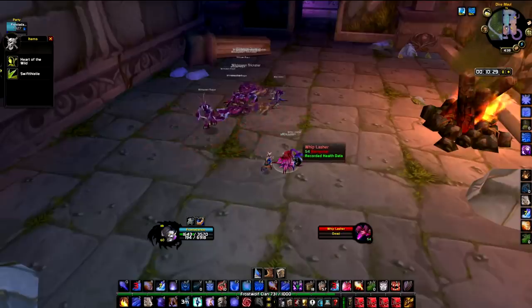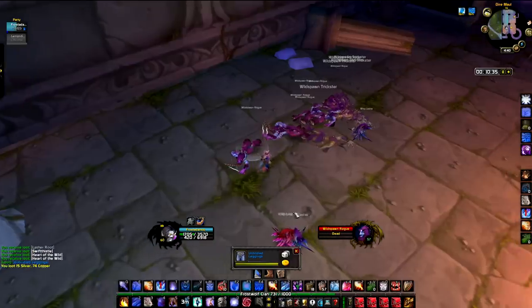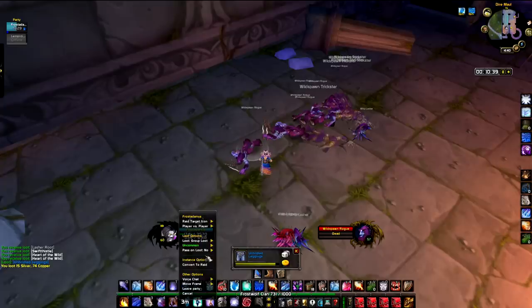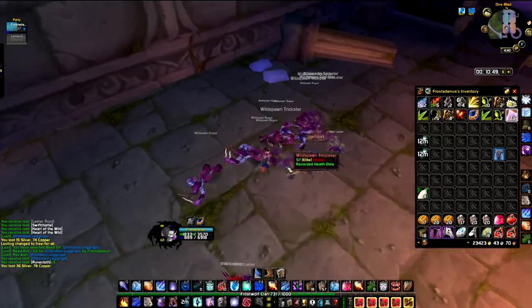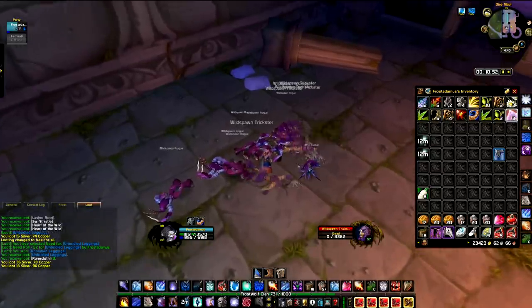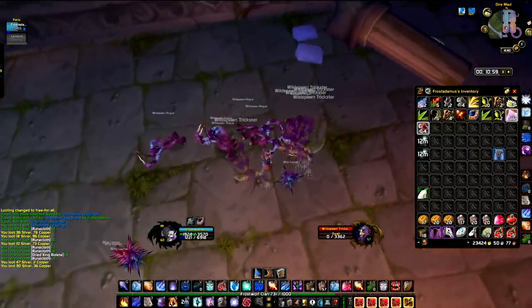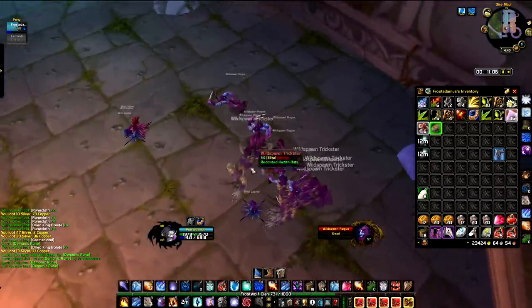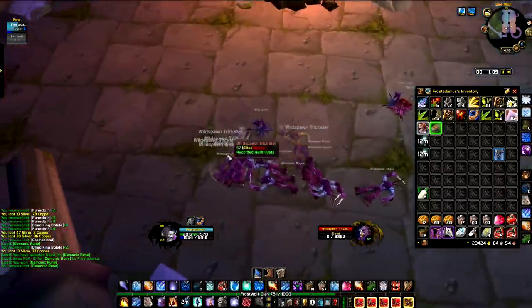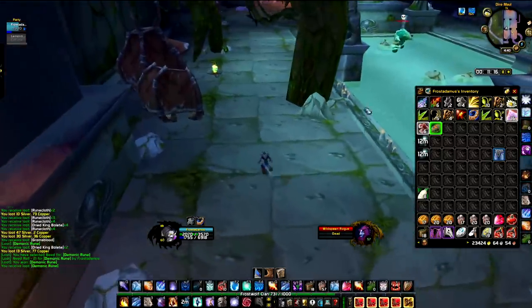We got a pair of blues — they keep dropping three types of blues from this pool. Most of the gold from this pool comes from raw silver — look: 36 silver, 18 silver — Runecloths, and hopefully Felcloths. Felcloths aren't that expensive on my server; Demonic Runes are about 1.2 gold. But if Felcloth goes for higher prices on your server you can make a lot of money here, sometimes getting even eight of them.